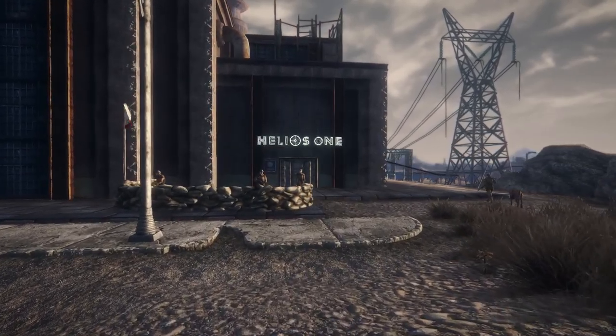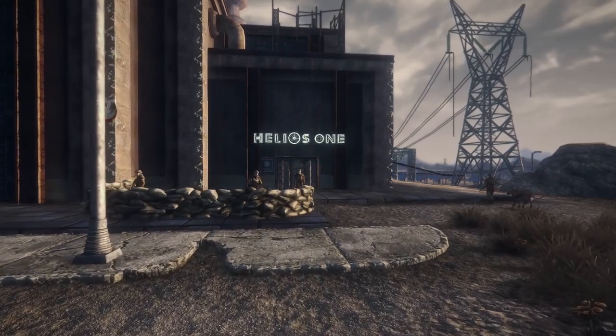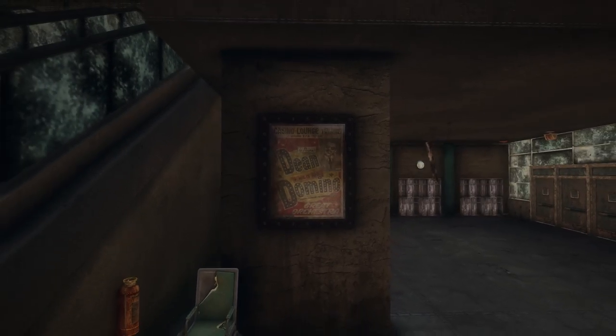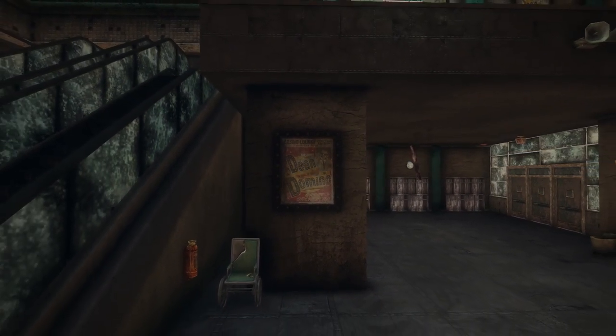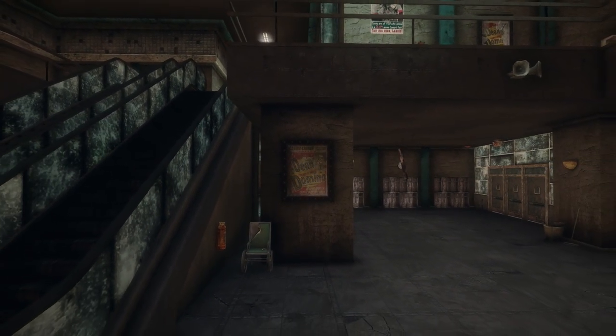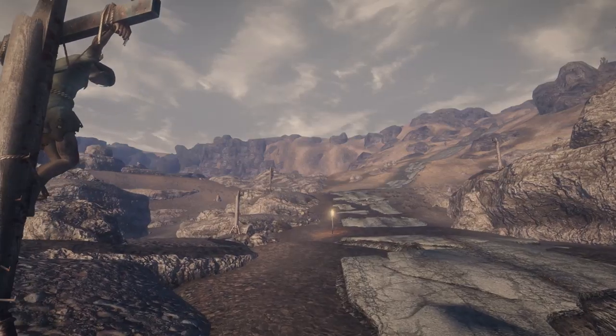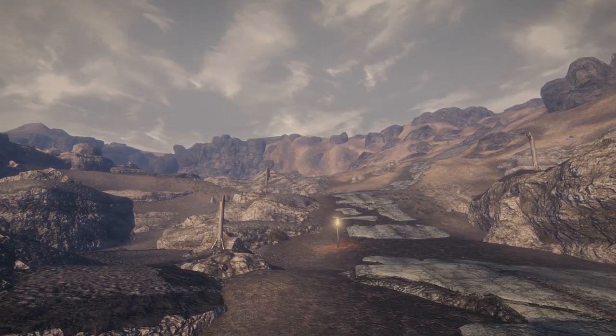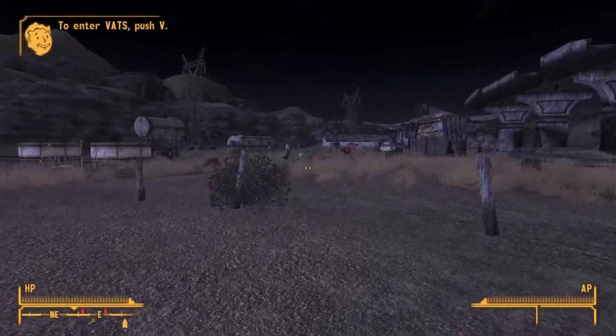Hey, what's up guys — this is episode 36 of a series where we examine the cut content, design, and development of Fallout New Vegas. Today we're taking another in-depth look at the game's cut content. Let's get started.